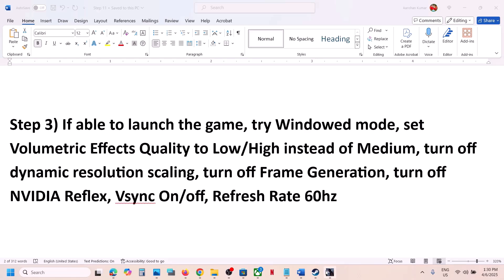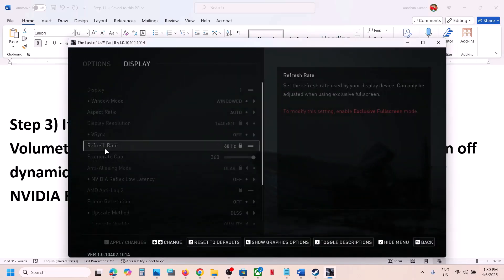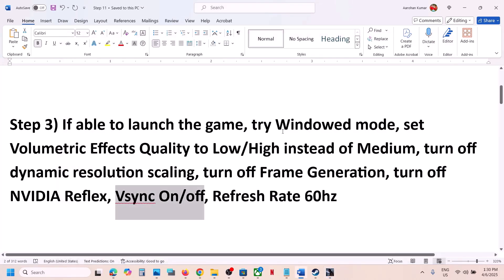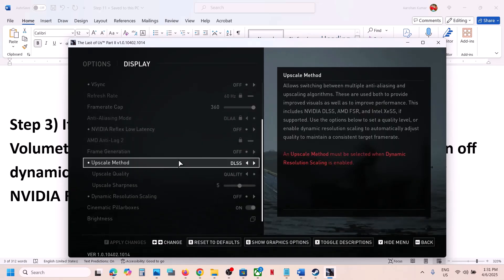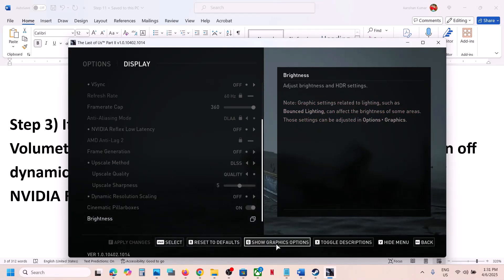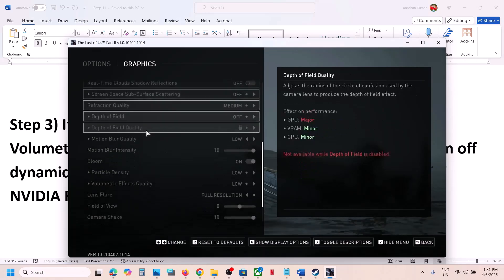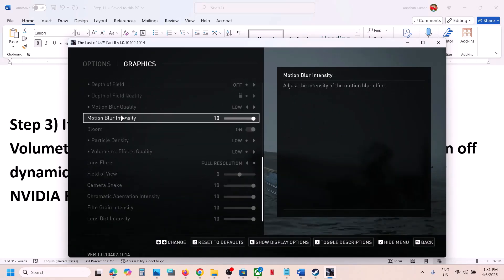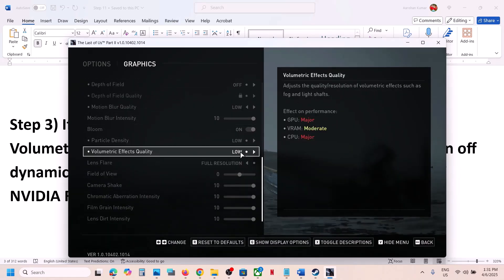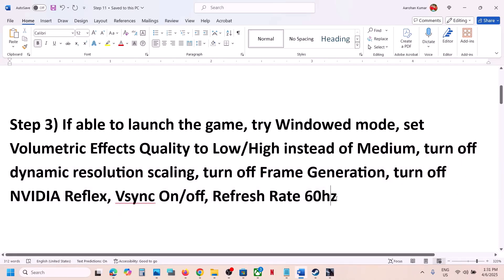You can do the same thing in the in-game settings as well. Go to Options, then Display — set it to Window Mode, then scroll down to Graphics Options, click Show Graphics Options, find Volumetric Effects Quality and set it to Low. Apply the same changes in the in-game settings and then check performance.